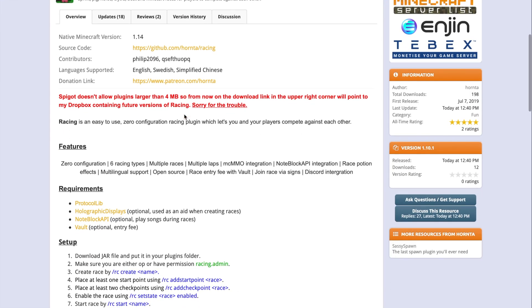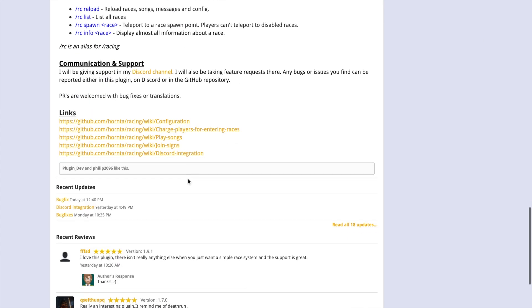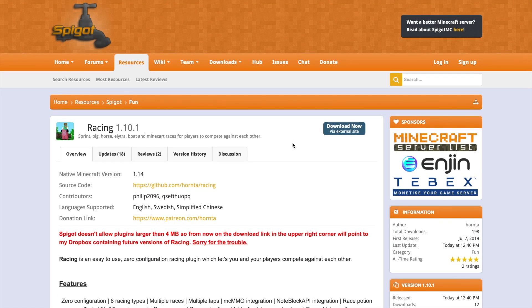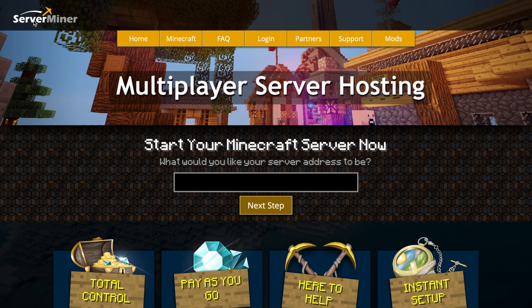On the Spigot page you can see the requirements: ProtocolLib, and optionally Note Block API for songs, Vault for entry fees, and Holographic Displays to make it look awesome. Down the page you can see the permissions, setup, all the different commands, and support if you have trouble. This is a very new plugin — it was released last month and works really well. To download it go to Spigot; if you want a server to host it on, check out serverminer.com for the best and cheapest hosting. Subscribe, like, comment, and I'll see you next time.